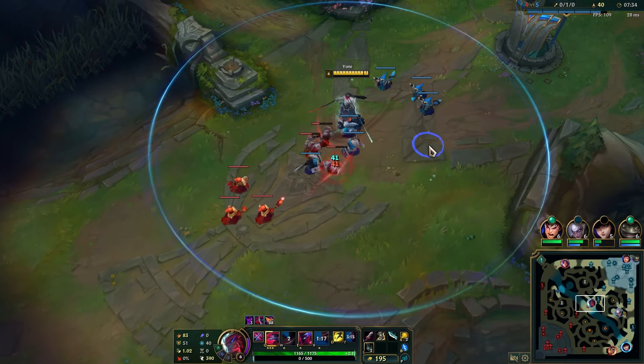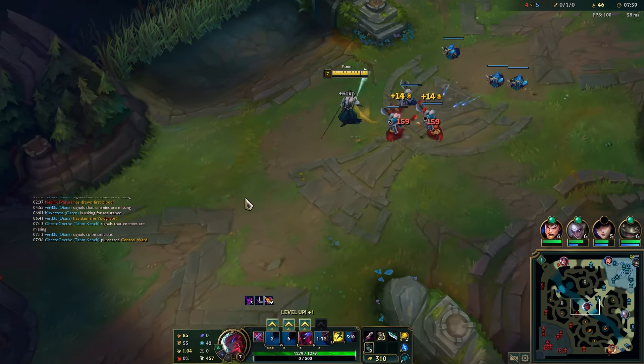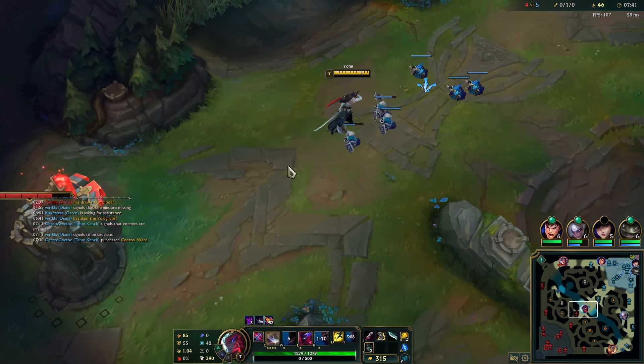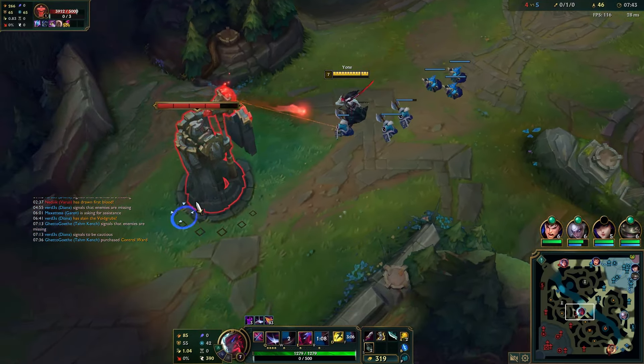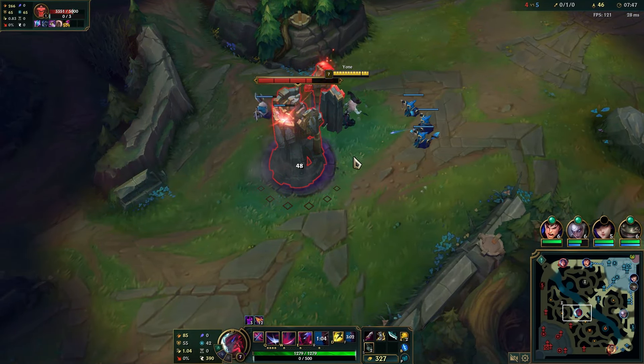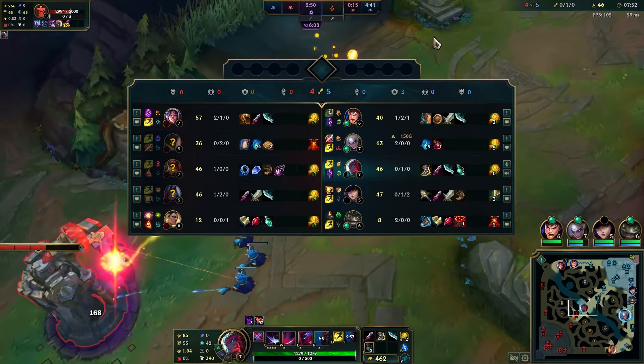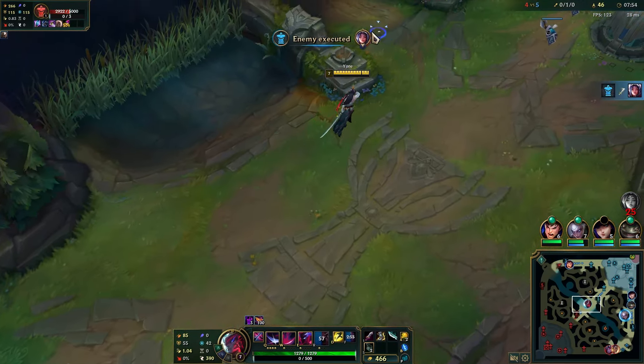He should be looking for the recall since he got the kill on me. So we quickly shove in the wave, hitting as many enemies as possible with RQ and W — we'll be able to get the plate as well. That compensates for us getting killed and making that small mistake.